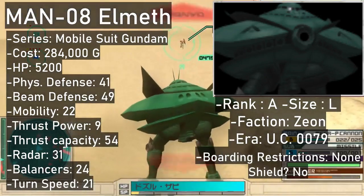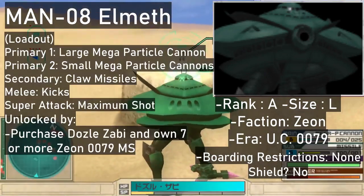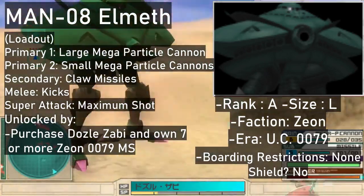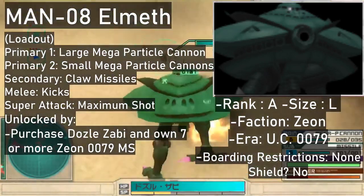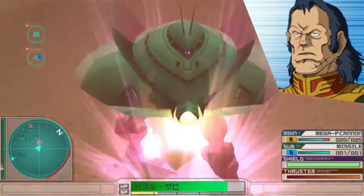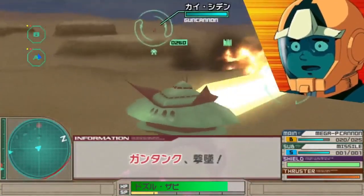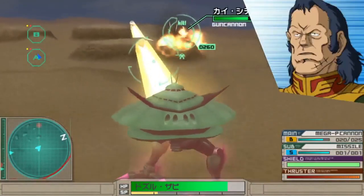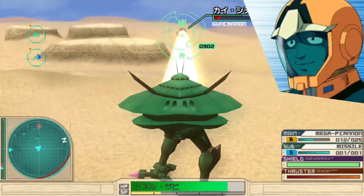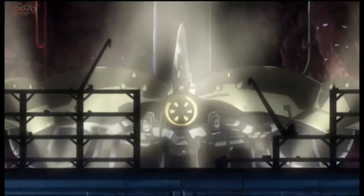Big Zam! Yep, that one's there too — costing 284,000. This absolute unit can be unlocked by buying Dozle Zabi and owning more than 7 Zeon 0079 mobile suits. Its primaries are the beam cannons, both the big one and the cluster of small ones. Foot rockets are the Big Zam's secondary, with its feet used for melee as well. It fires its big beam with big damage and you get to steer it around in the super attack. While being a sizable target, the Big Zam gets an equally sizable i-field that provides some defense from incoming beam fire.